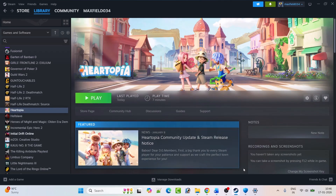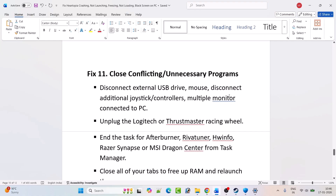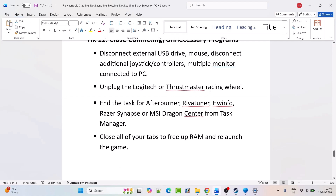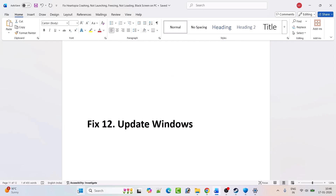Fix eleven: close conflicting or unnecessary programs. Disconnect external USB drives, extra mice, additional joystick controllers, multiple monitors, and Logitech or Thrustmaster racing wheels. Also close MSI Afterburner, RivaTuner, HWiNFO, Razer Synapse, and MSI Dragon Center from Task Manager. Free up RAM, then relaunch the game and check.